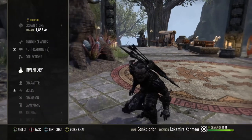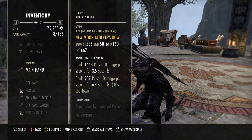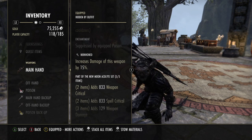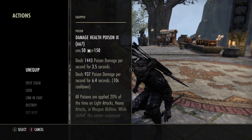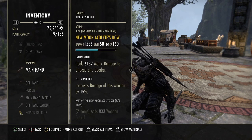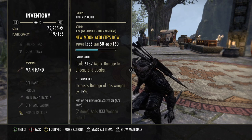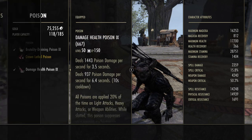First up I have a New Moon Acolyte bow on my front bar. I went with Nirnhoned — I have a Sharpened as well but I just seem to have more success with Nirnhoned. I'm using double DoT poisons, and when they're unslotted I have a Prismatic Glyph on my bow which deals a good amount of damage to vampires and such.